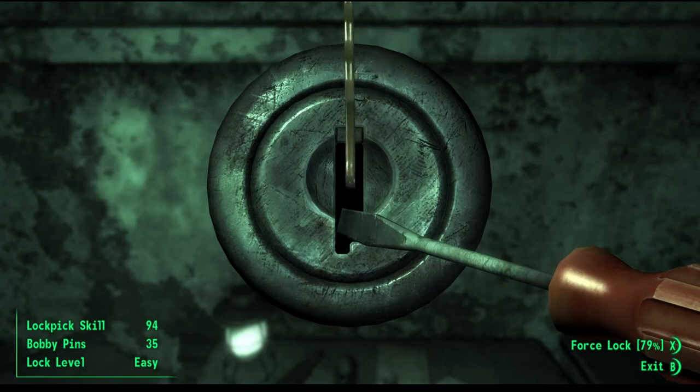To unlock a lock you need to find the sweet spot of the lock, place the lock pick on that sweet spot, and then use a screwdriver to slowly unlock that lock.